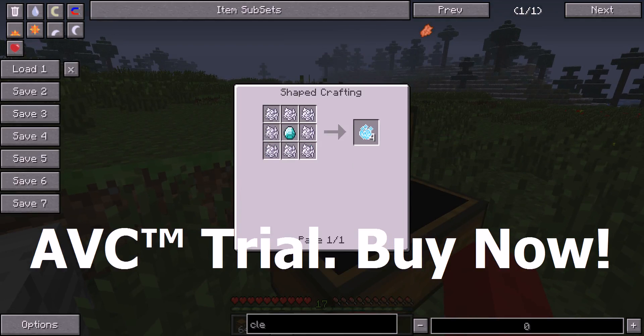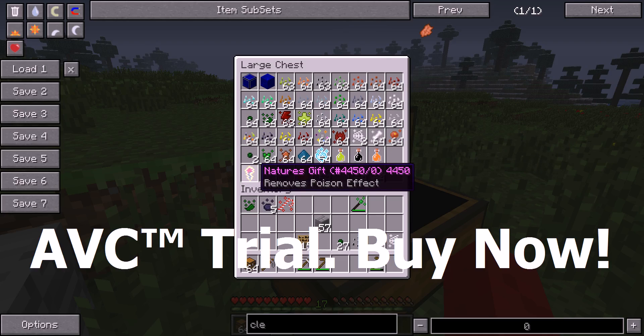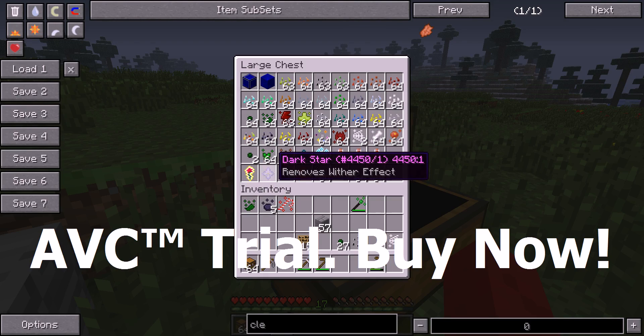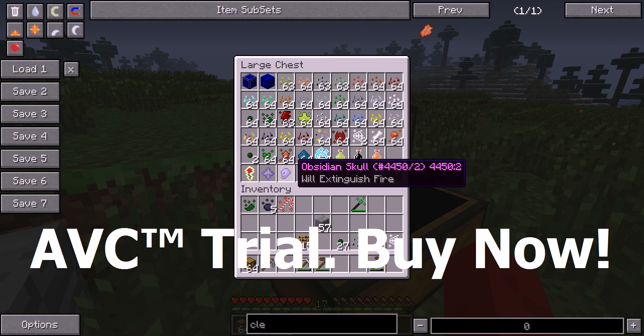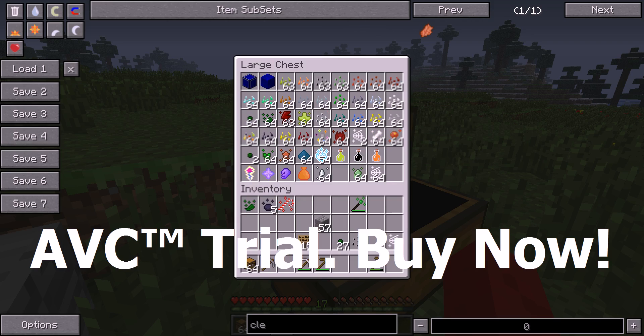Next up we have magic fertilizer, which I showed you. And then we have antidote, poison - all these stuff I showed you already. Now we're gonna go to Nature's Gift - I think you just right click to remove the poison effect. The recipe is all these plus a rose. Dark Star - removes wither effect. And then the obsidian scour - extinguish fire. So if you right click and you're on fire, it will be gone.